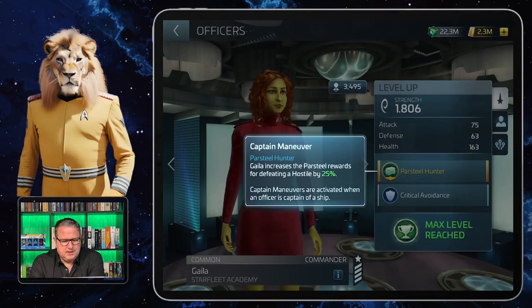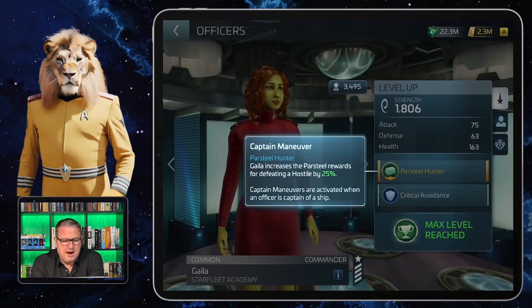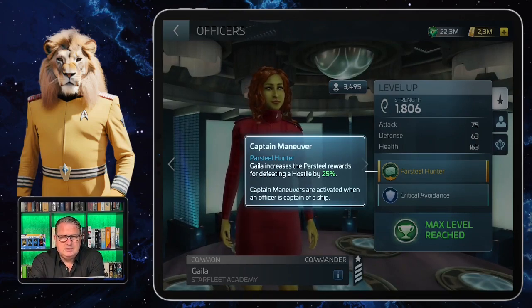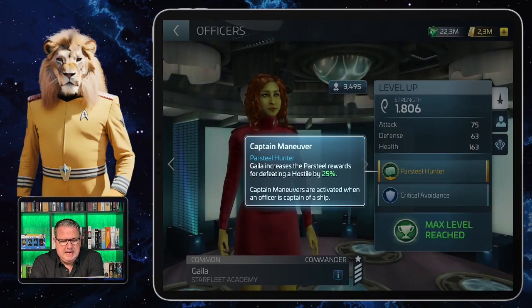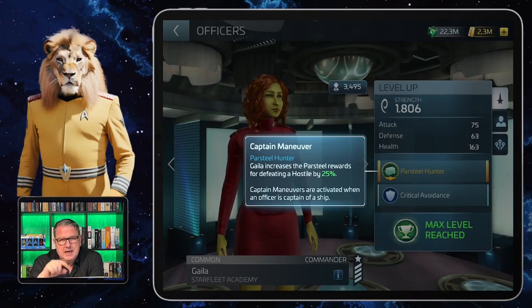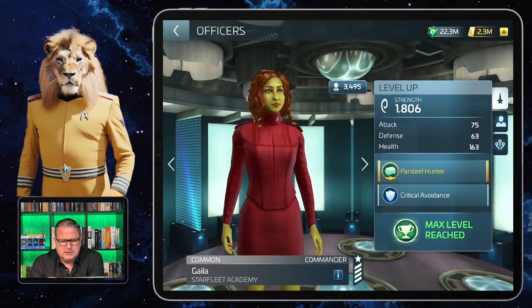Her captain's maneuver is Parsteel Hunter — Gala increases the Parsteel rewards for defeating a hostile by 25%. She's not a miner, but a Parsteel hunter: when you hunt hostiles they drop Parsteel as rewards, and she increases that by a quarter. But the very interesting thing about Gala is her officer ability, and that's Critical Avoidance.